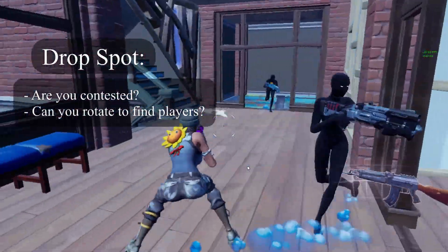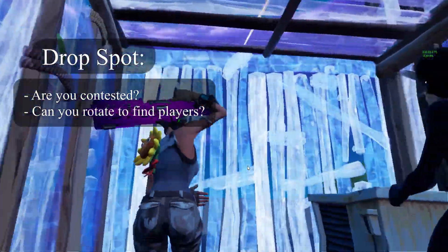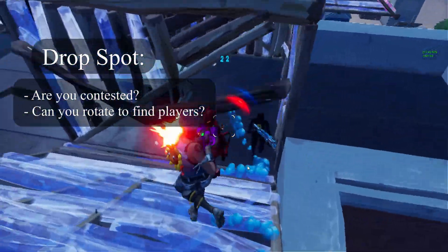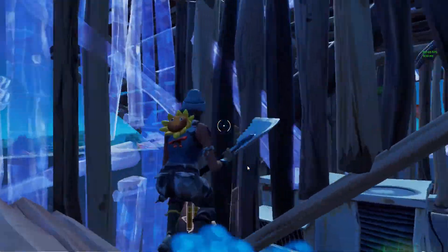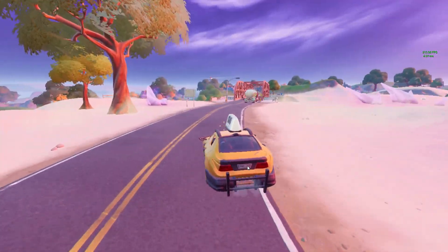I'm not saying you have to go salty towers — you don't even have to land somewhere big. You could land at the zero point, which means you could rotate to salty, to lazy, coliseum, or other big places where you'll find people.